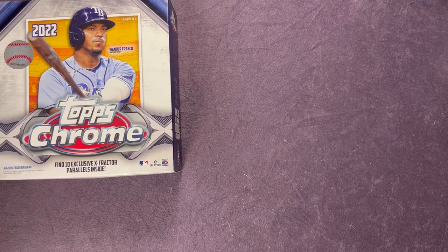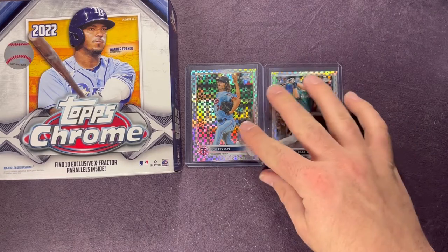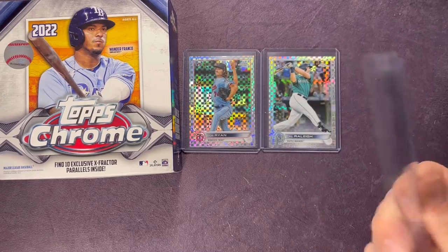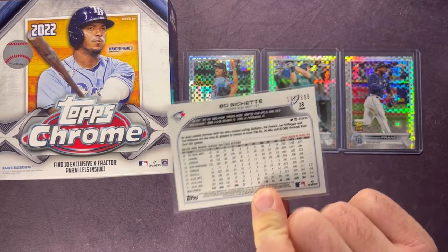PC hits and some numbered cards too. All the numbered cards — we got one out of the mega but we got two numbered cards out of the one blaster — pretty solid. Some nice X-Fractors: we got that Joe Ryan, also got Cal Raleigh for the PC, and the Wander Franco on the X-Fractor. Some solid hits there. Out of the mega we also got the Bo Bichette numbered out of 399 — the fuchsia.